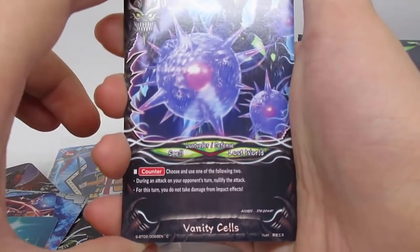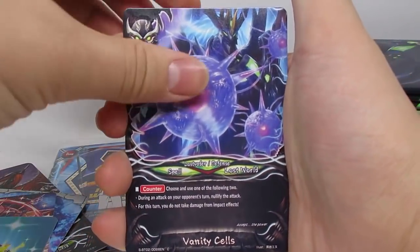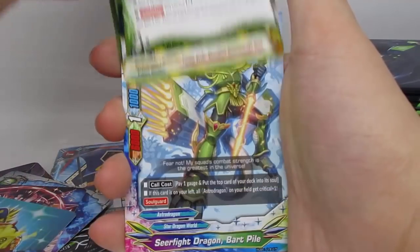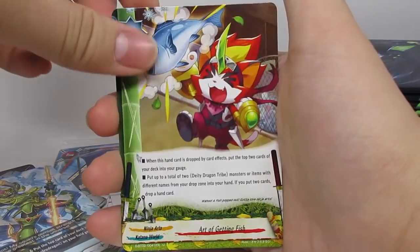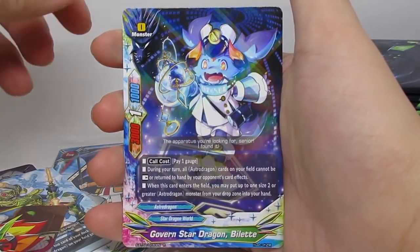Did we just get the secret pack? Vanity Cells. Defense card for Blade Dancer — my heart almost jumped a beat right there. Bart Pile, Art of Getting Fish — nice spell for DD Dragon Tribe Ninja — and Governed Star Ballet. I thought we were going to get another rare there for a second, so that kind of threw me off.